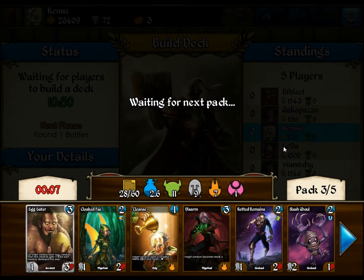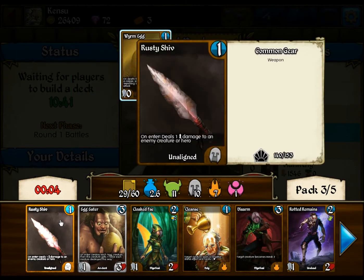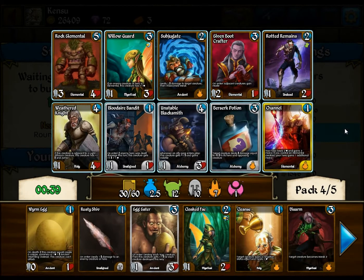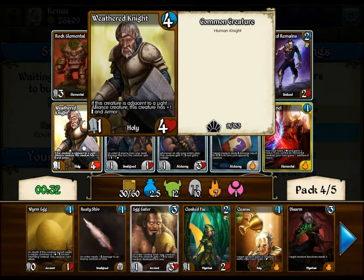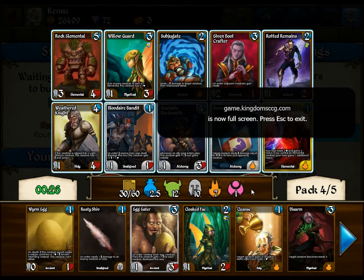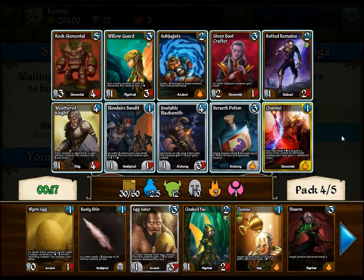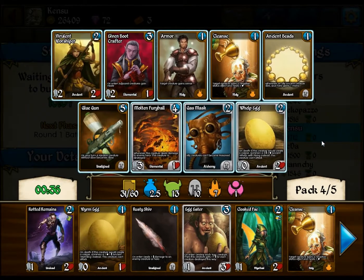That's a lot of Egg Eaters going around. They keep wheeling. I got my Rusty Shiv back. Got a little bit of fast mana here. Got a Rotted Remains. Weathered Knights are actually quite good. Rock Elementals aren't bad. Subjugates aren't bad. And Berserk Potions aren't bad. Paying two health for anything doesn't seem like a good idea in draft. I'm actually thinking I'm gonna take the Rotted Remains for our Dust deck.